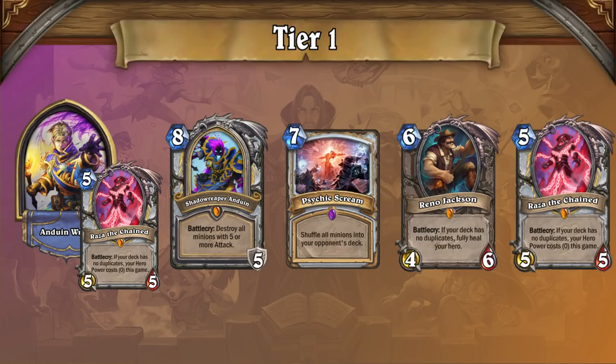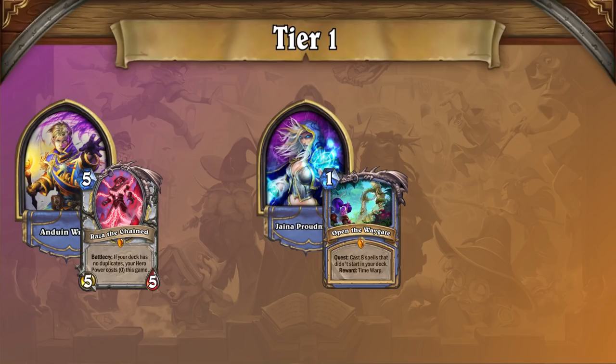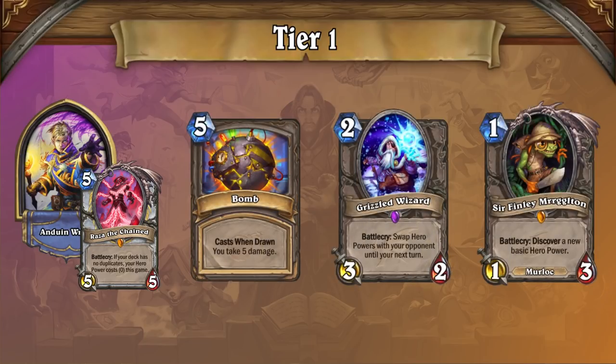That's not to say that the deck is completely bulletproof. Without Dark Glare Warlock in the mix, Wild is again able to adapt to Reno Priest's power. Quest Mage in particular is seeing a comeback now that it doesn't have to contend with Dark Glare's degeneracy, and other decks are adopting strategies that may be enough to keep Reno Priest relatively in check.